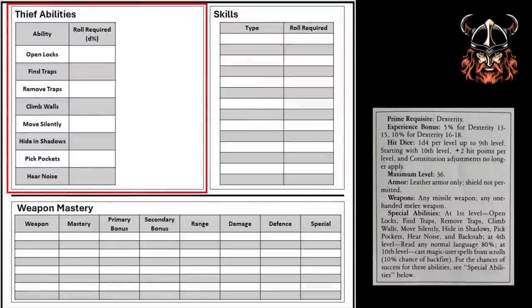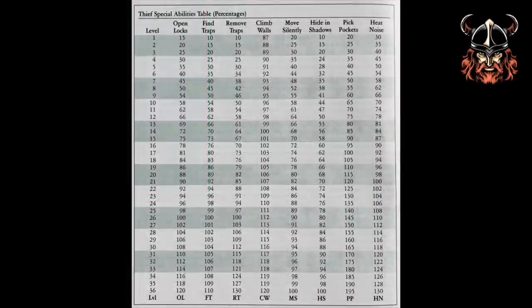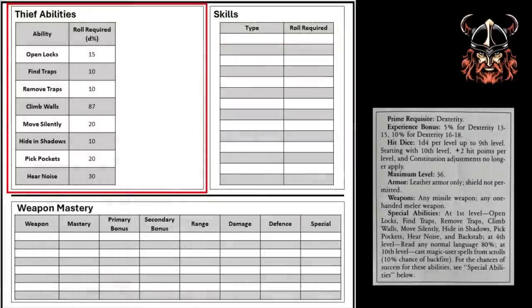So we've had a quick explanation of thief abilities. What percentages are we going to insert on Gregan's character sheet for being first level? We can find this out by consulting the thief abilities table, looking across for the numbers given at first level, and transferring these scores onto the character sheet. Now, you might be forgiven for thinking these scores are really low, and you'd be right. However, some context is required — you're a first level thief, the lowest of the low, the most unskilled at thieving you can be whilst still being a thief. In old school Dungeons & Dragons, you start off quite rubbish. Power has to be earned.